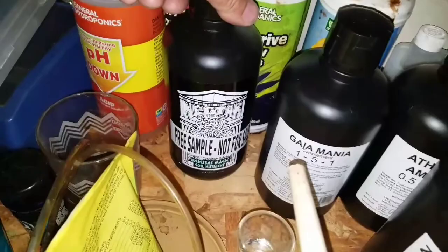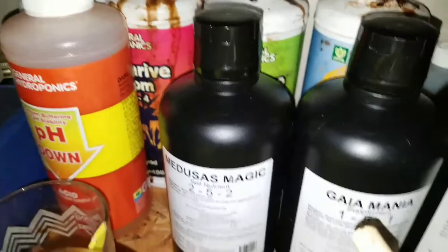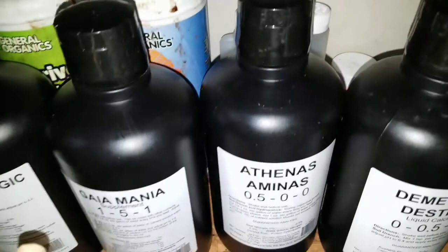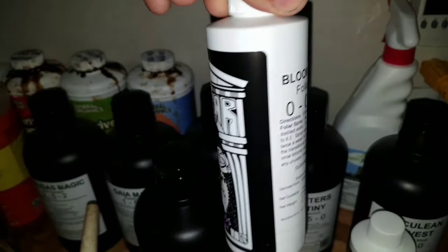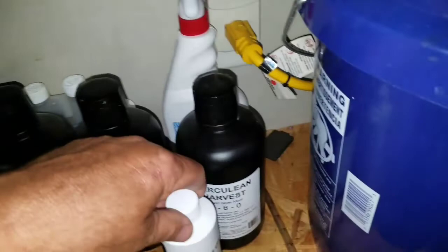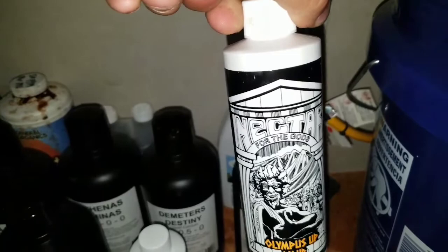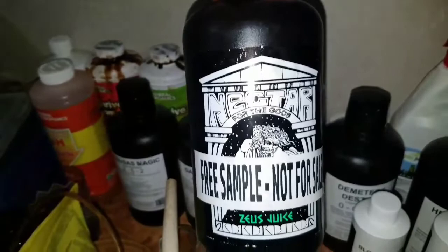We're going to try these nutrients. The pack includes Medusa's Magic, Gyamania, Athena's Aminas, Detmer's Destiny, Herculean Harvest, and Zeus Juice. It also comes with Bloom Chaos, which you make into a foliar feed by putting it in a quart of water and using it as a foliar spray until a certain point, then you add it into the watering. It also comes with Olympus Up pH Up.